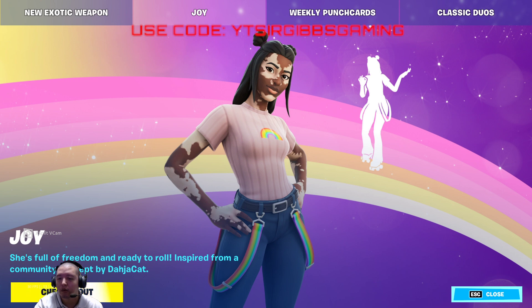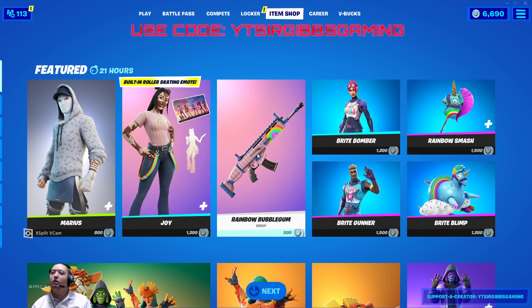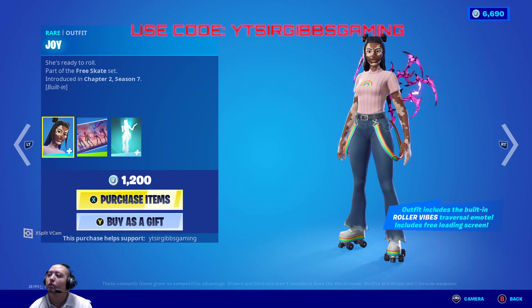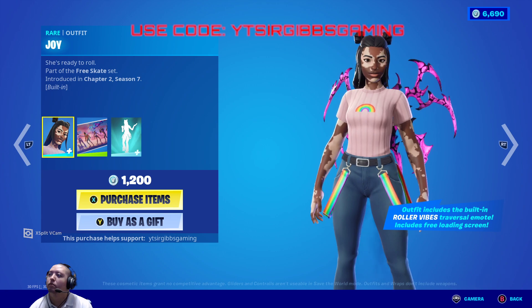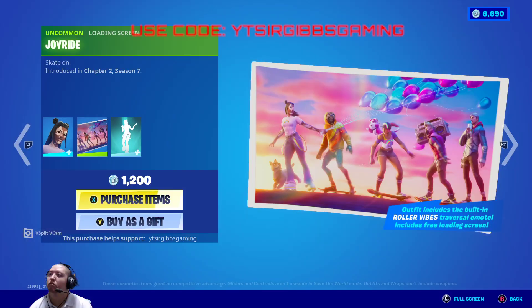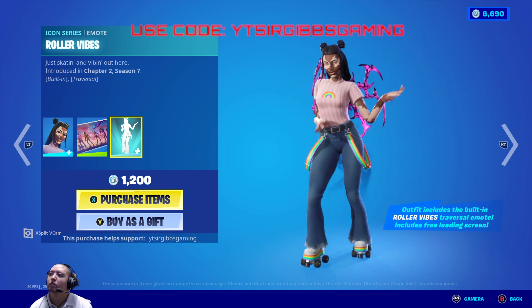They have Joy back in the shop. Joy is a pretty decent skin - I mean I don't know what y'all think about it, but it's an okay skin. She's got these little rollers, she got a lot of rollerblades with her. I like the rollerblades, they're pretty nice. And then you got the sexy loading screen - I kinda like this one. And then you got her little emote too with it, it's pretty nice.